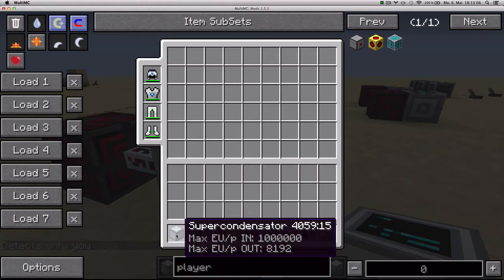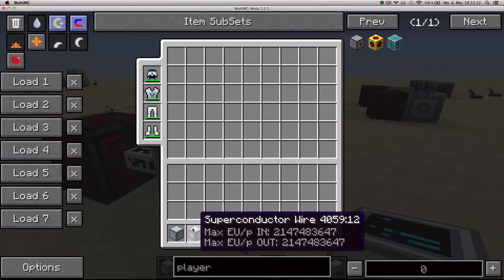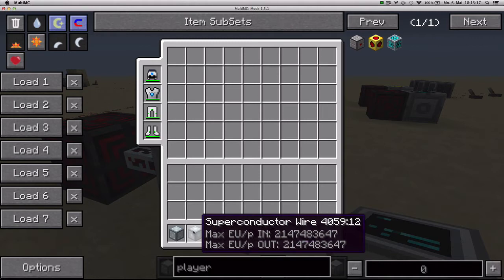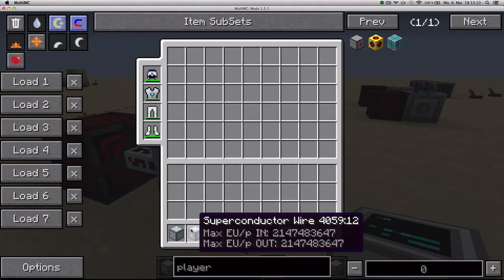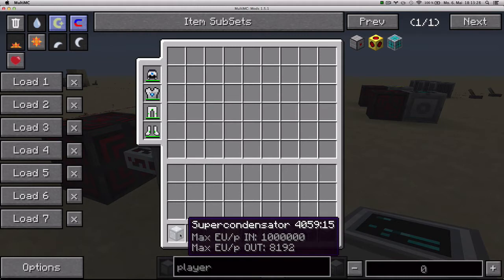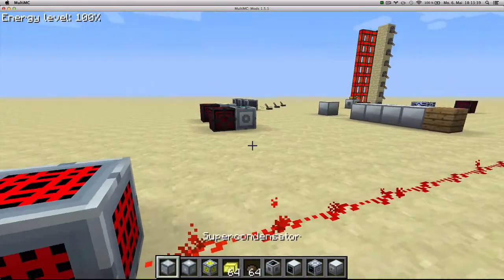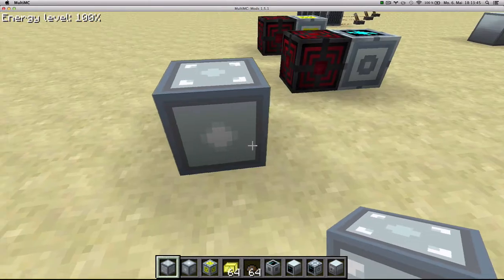Next we've got the super condensator and super condensator wire. Super condensator wire is basically the highest tier of wire — it's able to transfer any amount of energy, or 2 billion EU, which in practical terms is essentially unlimited. It also doesn't have any energy loss as far as I know. Then we have the super condensator itself, which is a transformer for higher tier energy. It can transform packages of up to 1 million EU into packages of 8192 EU. You input the energy in any of the sides and one side will be the output.